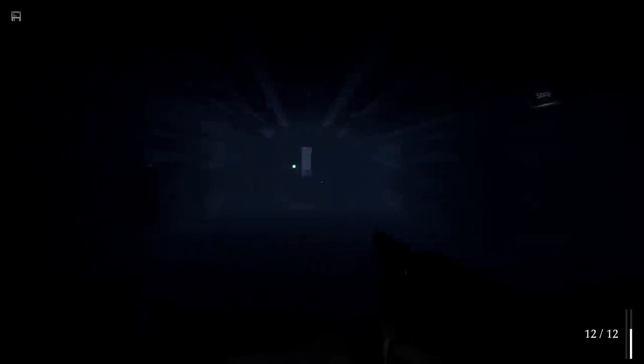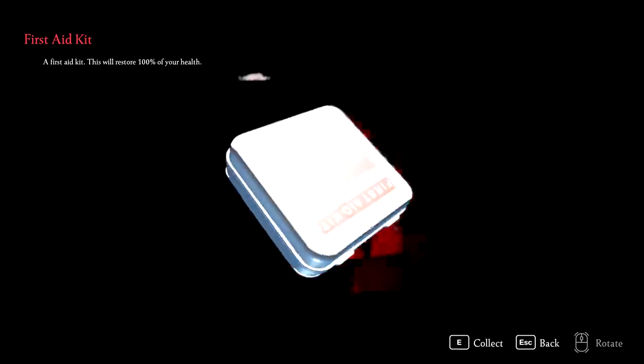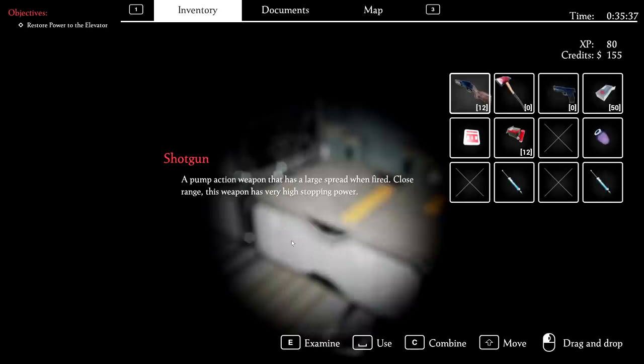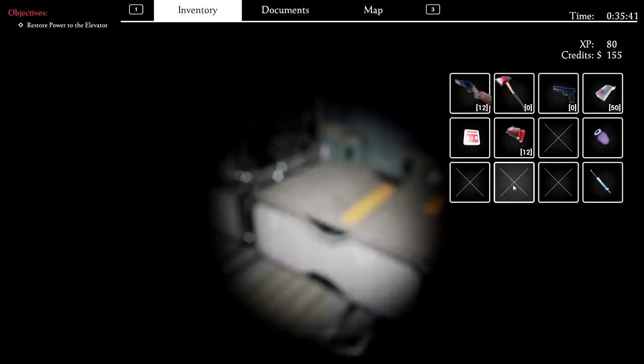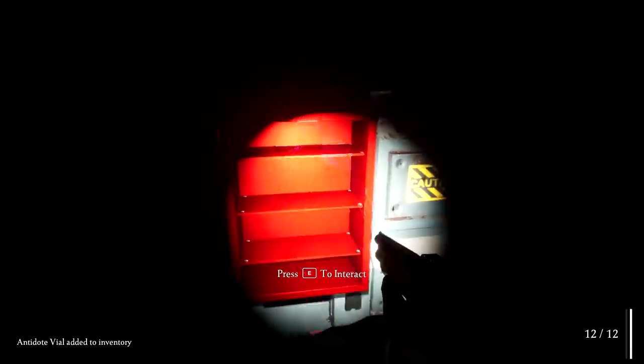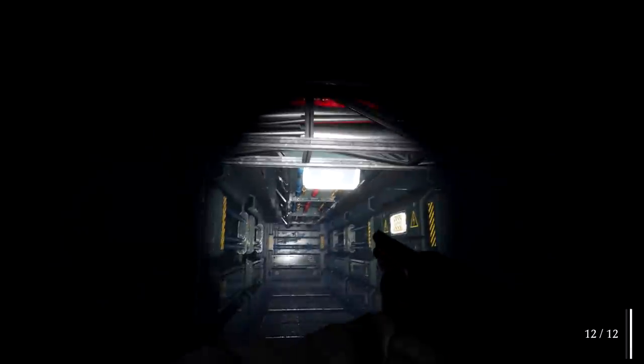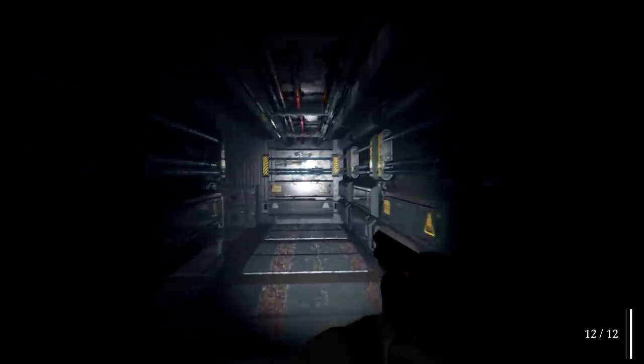The demo continues — we've still got to restore power to the elevator. And to be honest, I've got to heal. First aid kit there — I'm just going to use this bog-standard one. There you go. I guess I'll take that with me, just in case. I don't know if I'm going to get poisoned again, but let's not risk it. There's a shop.